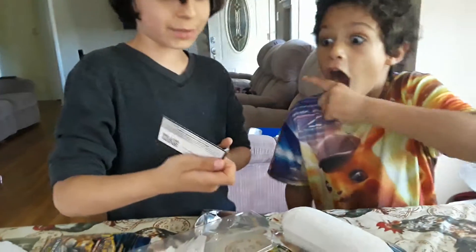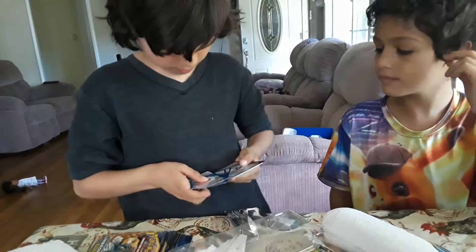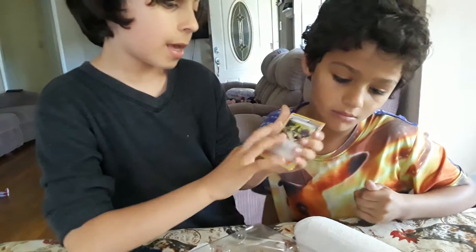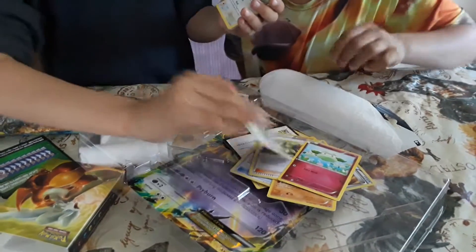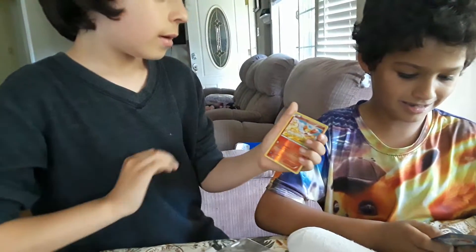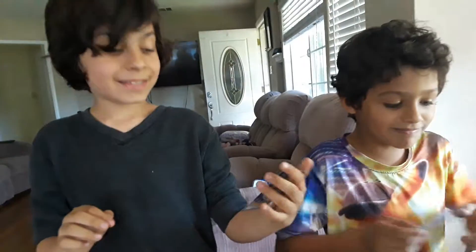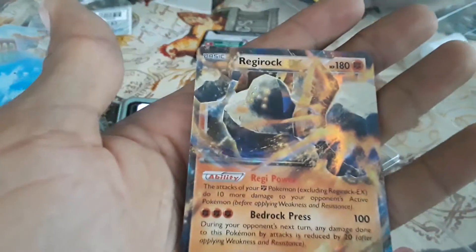One, two, three. From the second Fates Collide pack we got Dome Fossil, Kabuto, Hawlucha, Munchlax — which we already got from the last pack — Whismur, Meowth, Binacle, a reverse Fennekin, and Regirock EX. Not bad! It's a red EX — R-E-X. I like it.